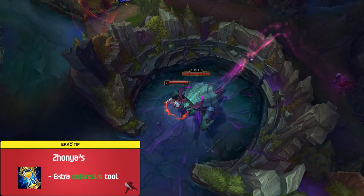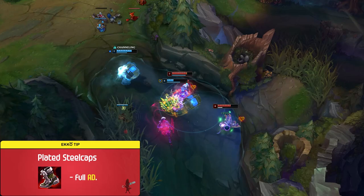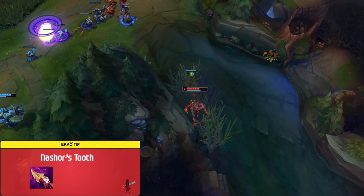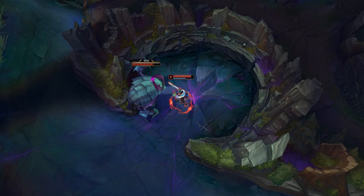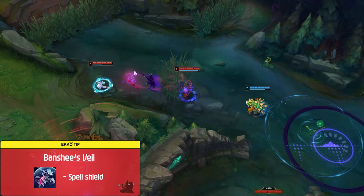For boots, the most common option would be Sorcerer's Shoes. You can also grab Merc Treads into heavy CC, Plated Steelcaps into full AD auto-attack-based teams, or Ionian Boots of Lucidity if you're looking for more cooldown reduction and a quicker flash cooldown. Nashor's Tooth is another option that has turned out to be very viable in the new season — I recommend picking it up into very bruiser and tanky teams since the on-hit auto attack damage works surprisingly well with Ekko. To close out your build, look for items such as Morellonomicon for healing reduction, Void Staff into a lot of magic resist, Rabadon's Deathcap for maximum damage, and Banshee's Veil for a needed shield into heavy magic damage teams.